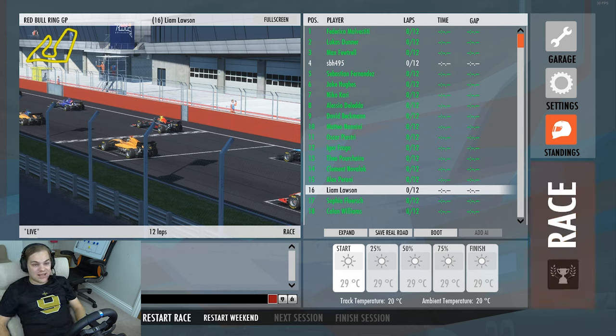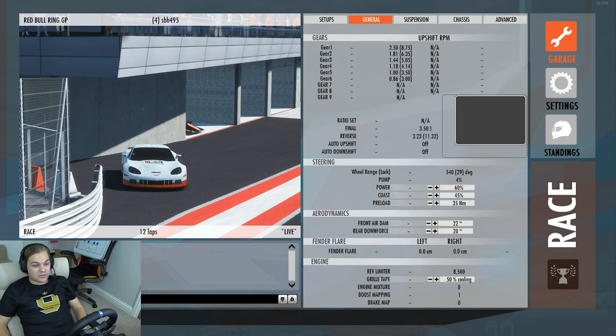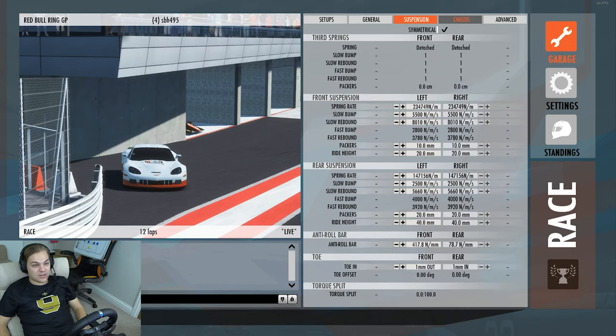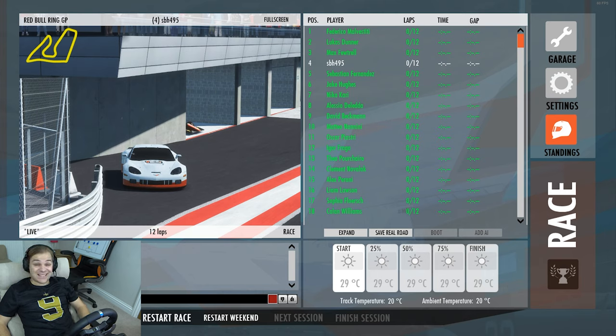Let's get into this race. I've managed to qualify in 4th, got the difficulty set to 100, damage multiplier set to 100 as well. Setup wise, I've just thrown together something completely random. I don't do too much practice going into these races - I'm more just sort of getting my head around the track and then setting the difficulty from there.